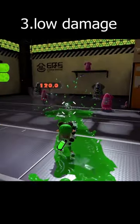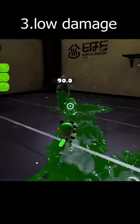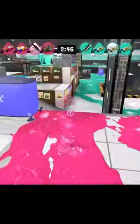And finally, low damage output. A big example of this is the Clash Blaster — its time to kill as a Slayer is just way too slow for this game. So if you combine all three of these things, you're left with the Undercover Brella.